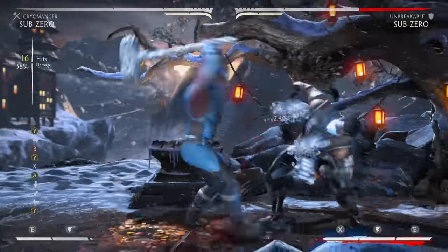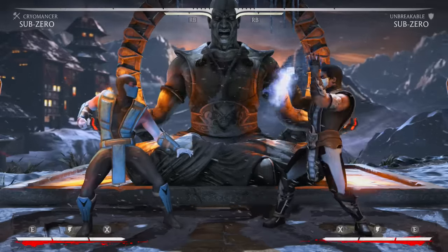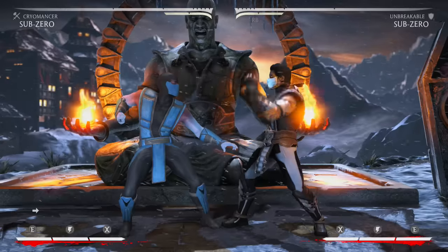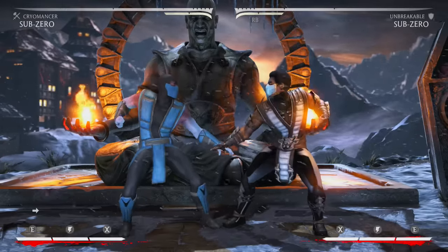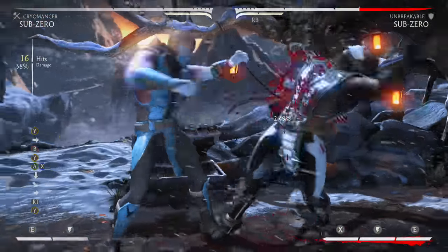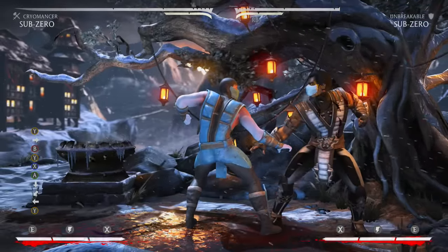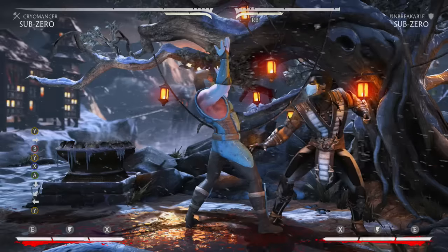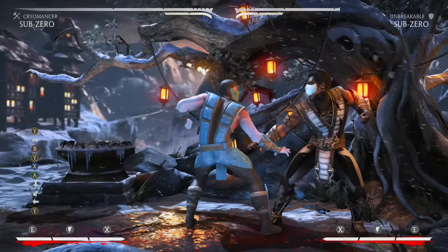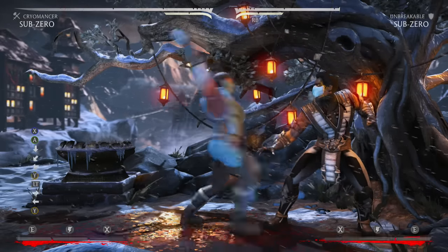Something else you can do — especially in a late-game or corner situation — is put an EX ice ball at the end of the second string, then go into the string again for an extra ~5%. Mid-screen that brings you to about 48%. If it's a game-ending situation and your opponent will have a little health left, that extra bar for EX ice ball can be the determining factor.